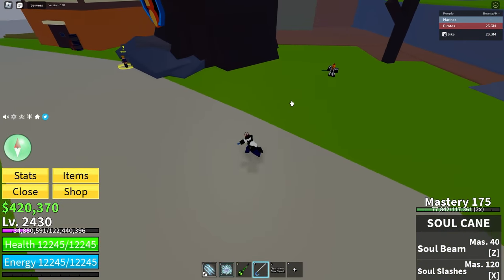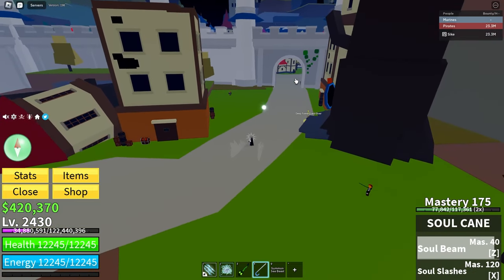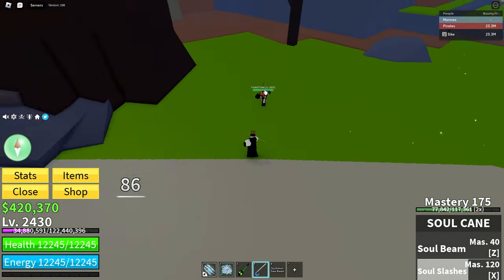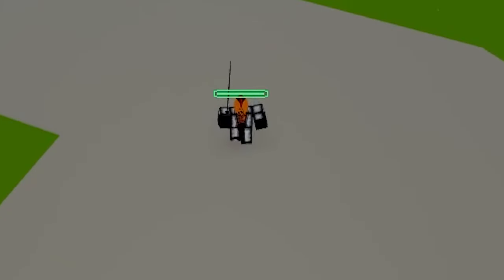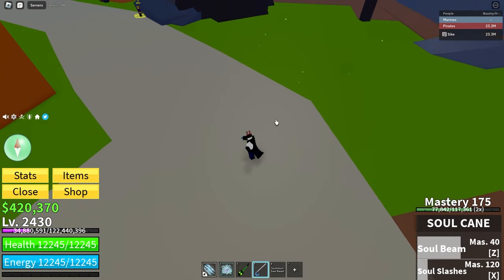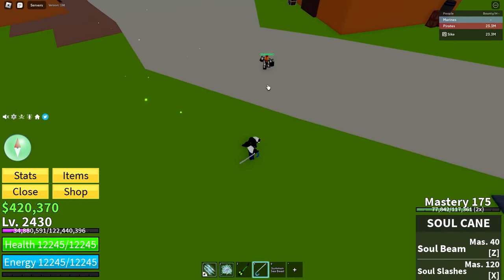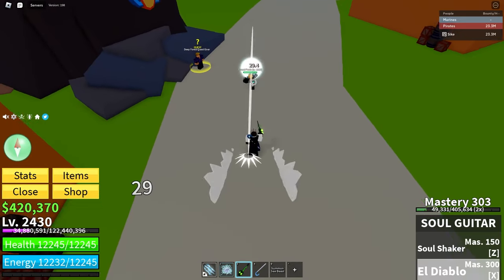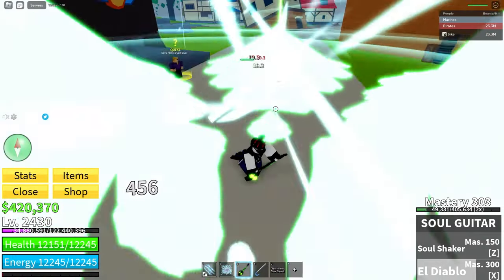Both moves can stun, even though they've got kind of short range, as you can see, and same with the second move, but they've got really good stun. Watch how long it stuns this NPC for — that's like an entire second. That can let you get off ridiculous things like the Soul Guitar El Diablo, like that, and they wouldn't be able to escape or anything like that.